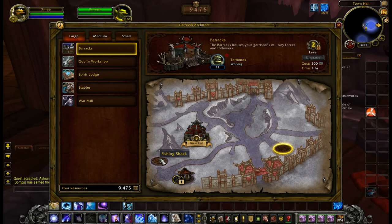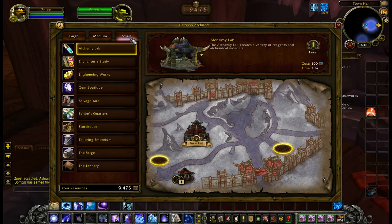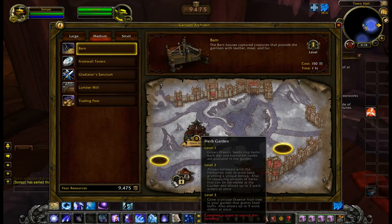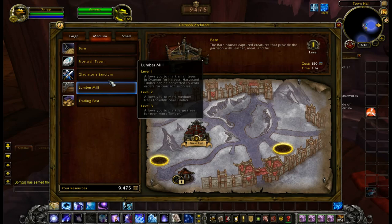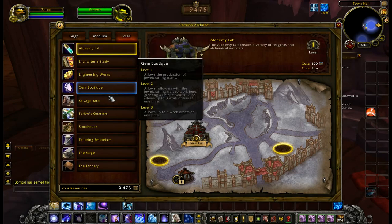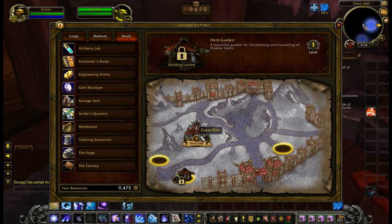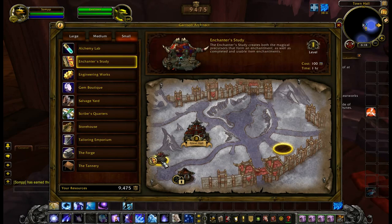I'm getting tons of errors here, as you can see. I'm going to put the little fishing shack here if I can find it. It's this fishing shack — I don't actually see a fishing shack, so I'll just put whatever the heck I want there. Now as you can see, you've got the gem boutique and all that, that you can go ahead and use.